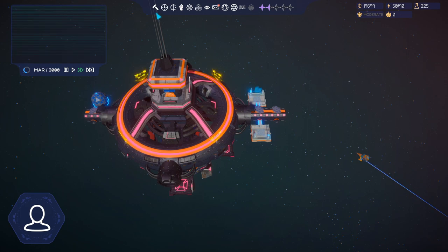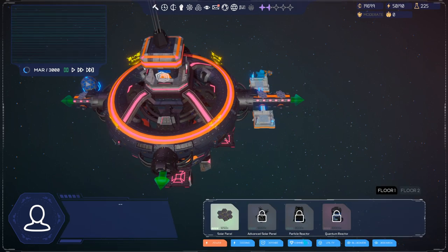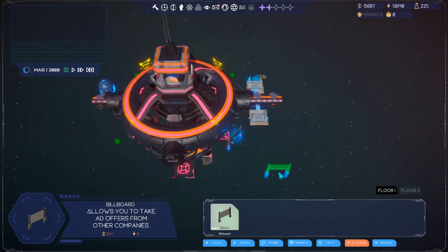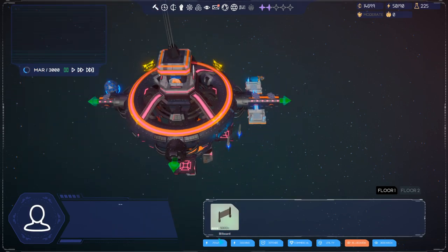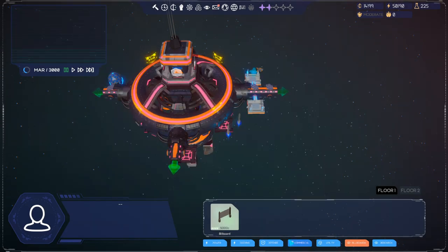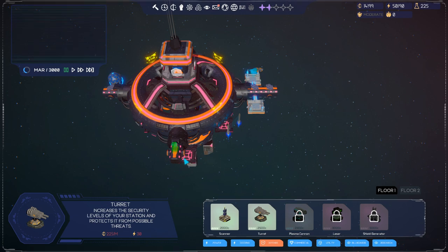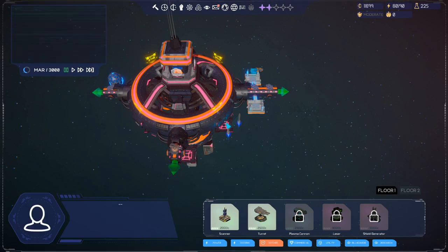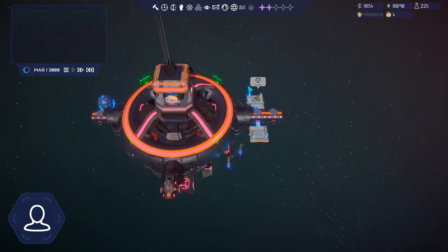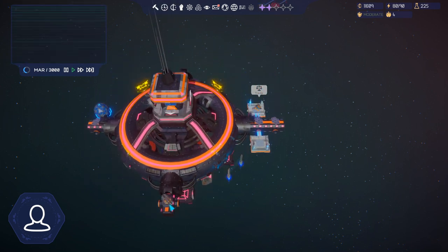There are other things we can build - first of all let me build that billboard since the game is letting us. We'll build a billboard over here and we can get some really nice commercials. Then we're gonna need some defense, so I'm gonna build a turret up here. The turret has a range - it's mostly protecting the front of our station, so I'll need something in the back as well, but this is going to increase our upkeep.